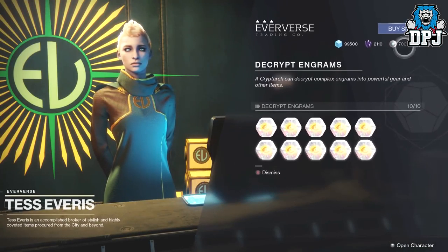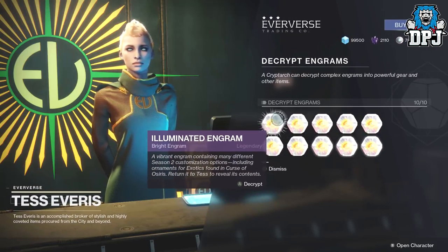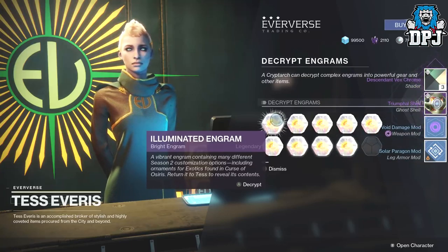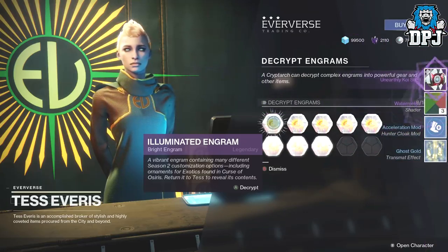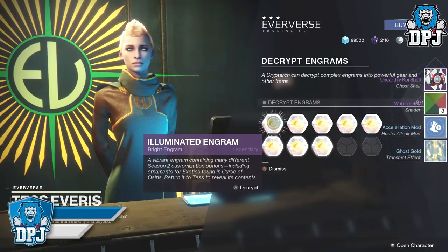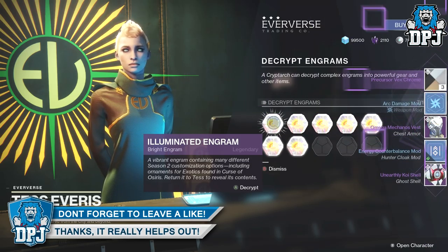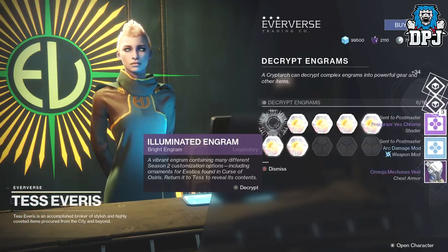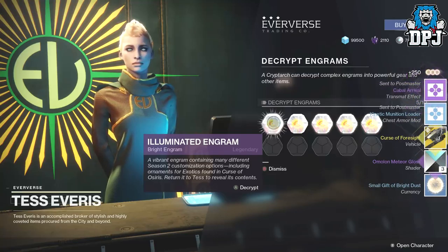So we have 10 here which I've already purchased, and I will spend my remaining 700 silver on whatever else I can get. Let's go! Triumph shell, descendant vex chrome shaders and two weapon mods, another koi shell, watermelon shaders — let's go! Oh yes, I forgot about this actual armor as well, it looks pretty decent on my hunter.